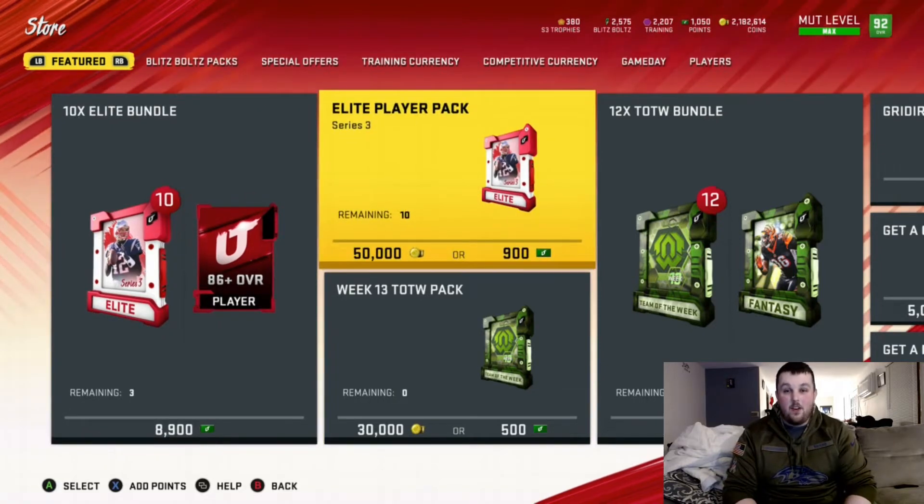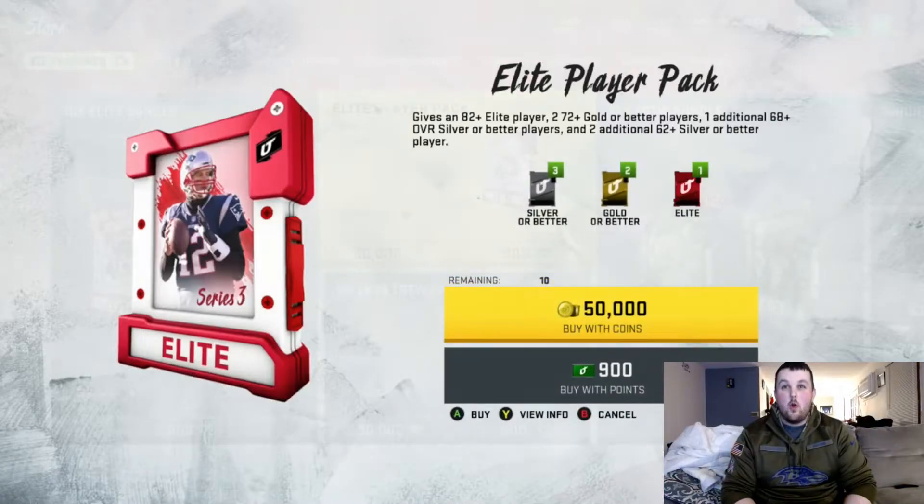We're going to buy all 10 of our elite player packs that are in the auction market right now. Hopefully we can pull one of these LTDs. We'll see how these packs are — we might end up with some get-a-golds. But anyways, let's get going. Pack numero uno, 50k, let's go.